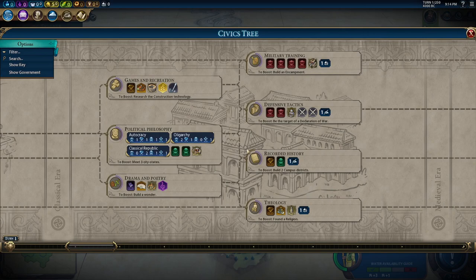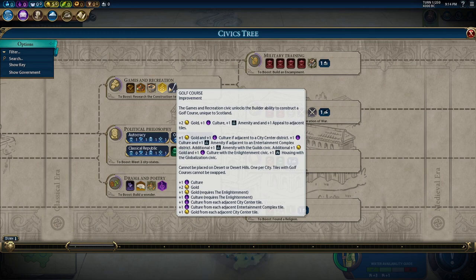Golf courses are available at games and recreation — very early, a lot earlier than the base game. Those are really good; we'll want to build those pretty much right away for the amenities. You get extra amenities if they're adjacent to an entertainment complex, and an additional plus one with guilds.